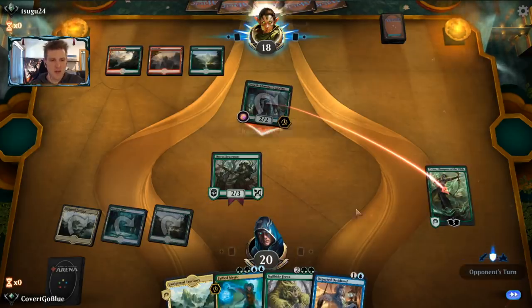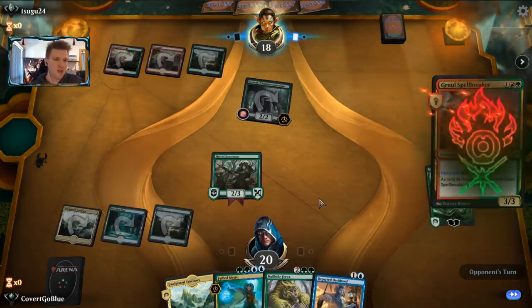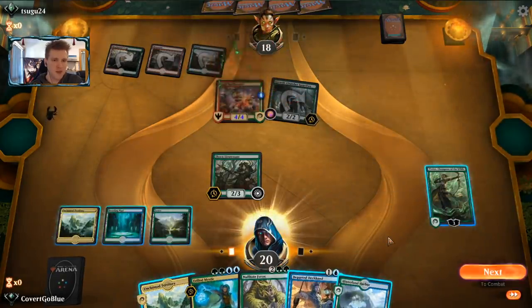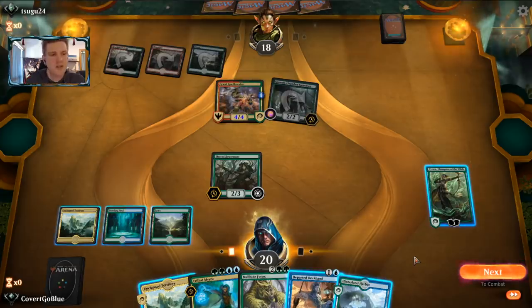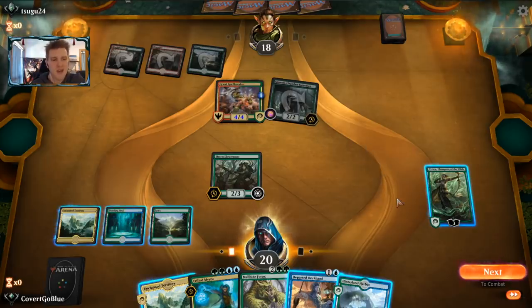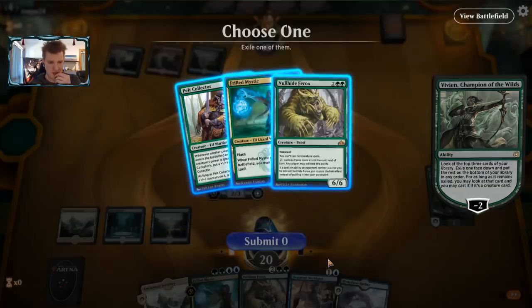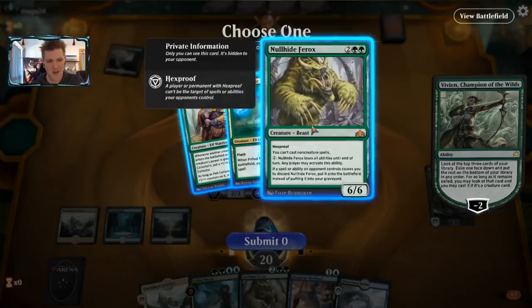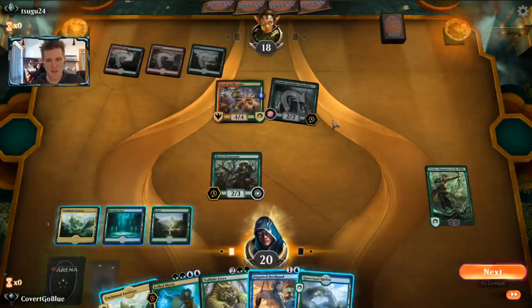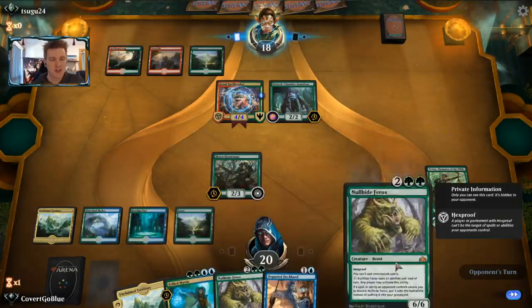Here comes the attack - no blocks. The opponent could choose not to adapt the Growth Chamber Guardian, but that means we get to minus Vivian and basically draw a card next turn. Interesting - they have a Spellbreaker, not a Lightning Strike. We could plus Vivian, but if either creature reaches her next turn she dies, so I want to minus Vivian now and get some value. I have a funny feeling I'm going to need a lot of Nullhide Ferox this game. Their creatures are big but not as big as that.